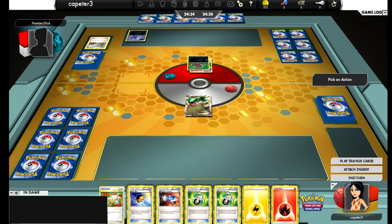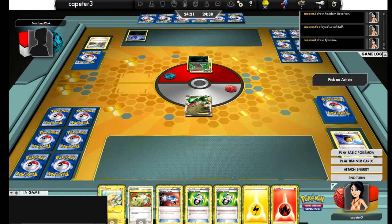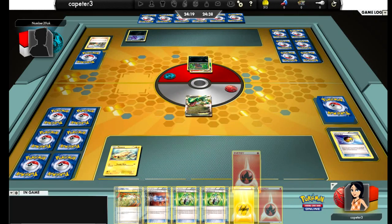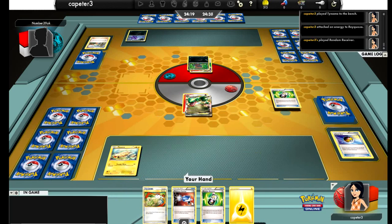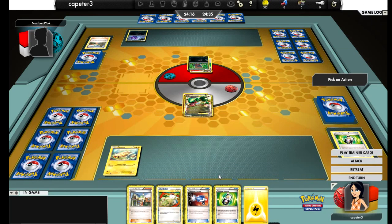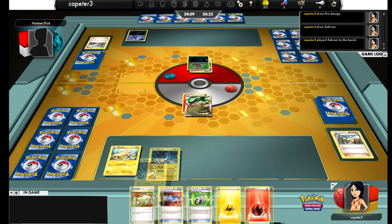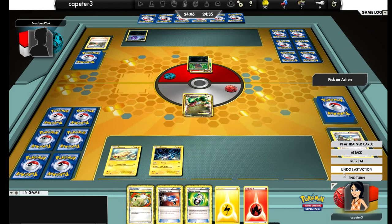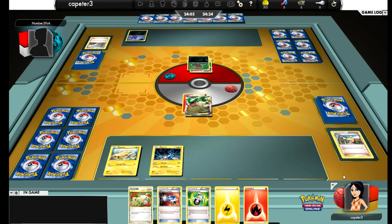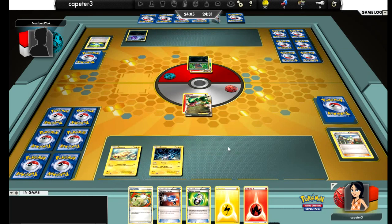Random Receiver will definitely be played. Level Ball will definitely be played. Level Ball for Tynamo — go ahead and get one of those guys out on the field. Attach the Fire to Rayquaza. I hit a Bianca too. With Ray Eels you really want to conserve resources, so I decide not to use my Catcher in order to draw one more. I have another Random Receiver, so I'll have another supporter next turn. Go ahead and play the Zekrom.